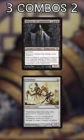Don't remove Triskelion in response to the first ping. Wait until it's about to ping itself to death, then exile it or Mikaeus so they can't loop it in response.